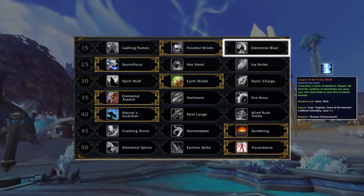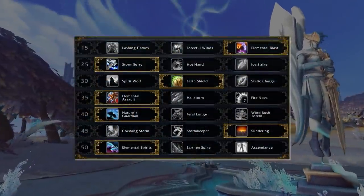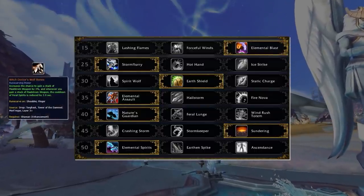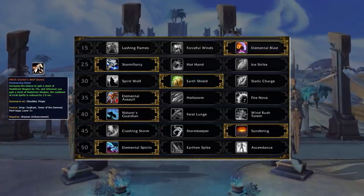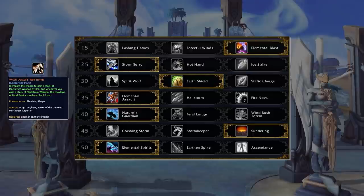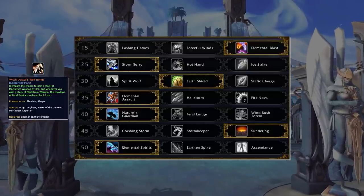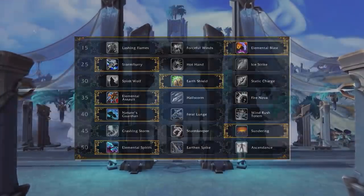Most talents are pretty much set in stone, changing the ones that could benefit you in certain situations. The alternative build revolves around using Witch Doctor's Wolf Bones. This build and legendary can be used against teams that have high armor and can easily peel your Doom Winds legendary effect — a good example being Arms Warrior and Retribution Paladin, who have high armor and can peel you on Doom Winds all the time.